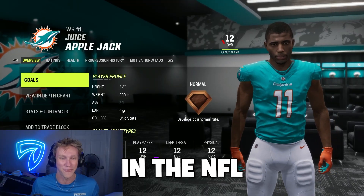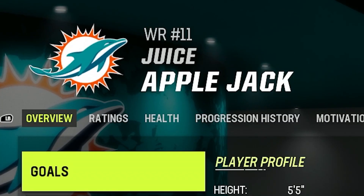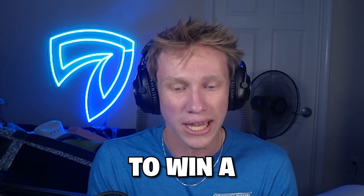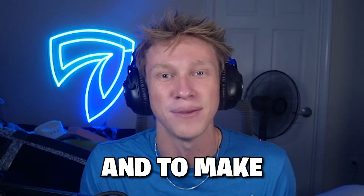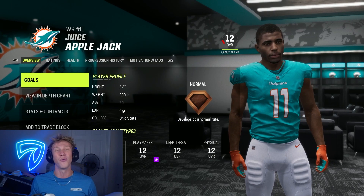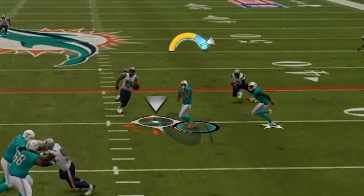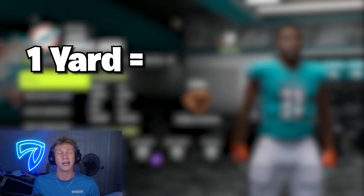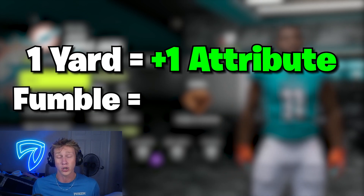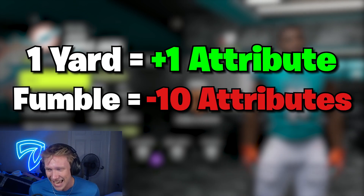This is the worst wide receiver in the NFL. His name is Juice Applejacks, and today we're not ending the stream until we get him to win a league MVP. To make things even harder, he's only five foot five. Every single yard we get with him, we're gonna be able to get one attribute upgrade point, but if we fumble or turn over the ball, we're going down 10.